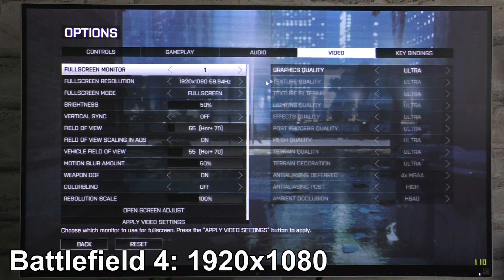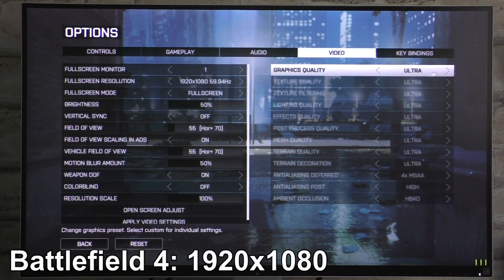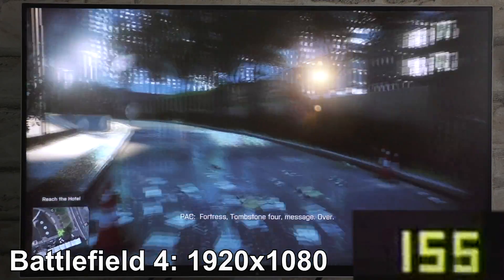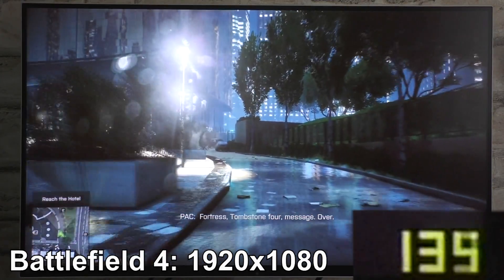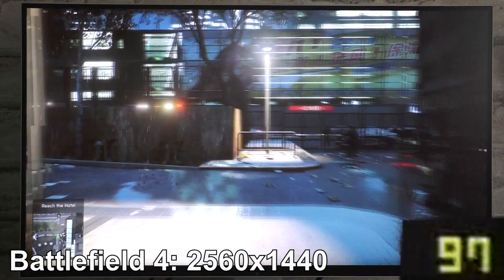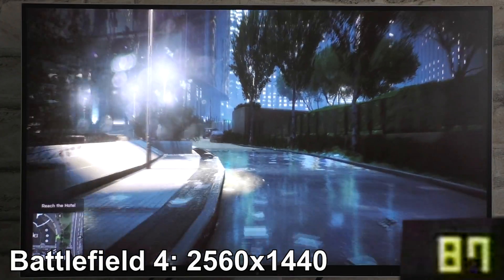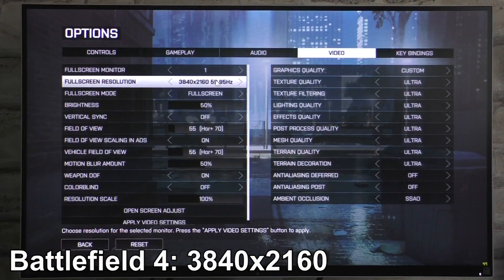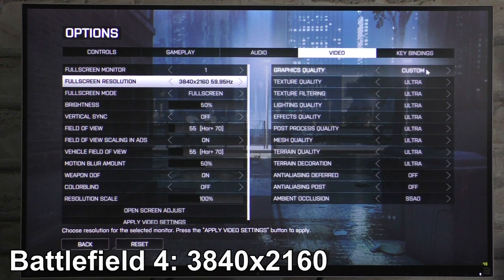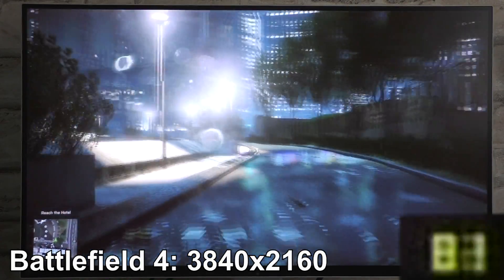To start things off, Battlefield 4 at 1080p. Obviously we don't need to worry about the settings here — just go for the ultra preset and you'll get lovely 120-plus FPS. Same for 1440p: leave it at the ultra preset and as you can see I'm getting about 80 to 90 FPS on average. Now the GTX 1070 is not quite powerful enough to drive 4K monitors, so for 2160p I'll be going for custom settings: all the details at ultra, anti-aliasing off however. About 50 to 70 FPS is the result.